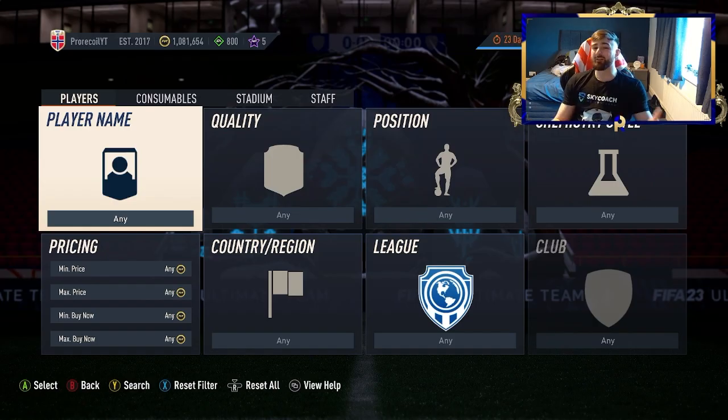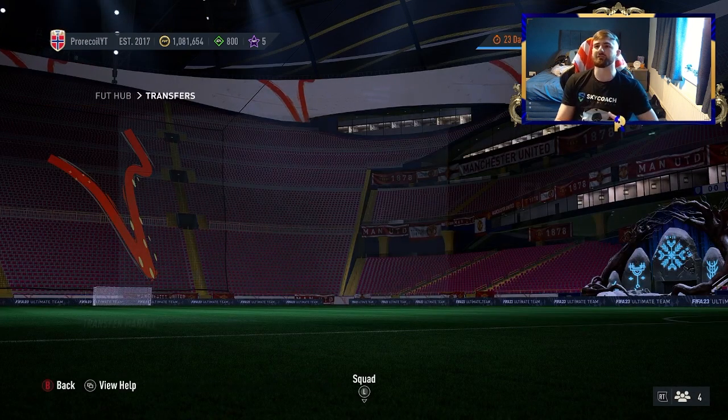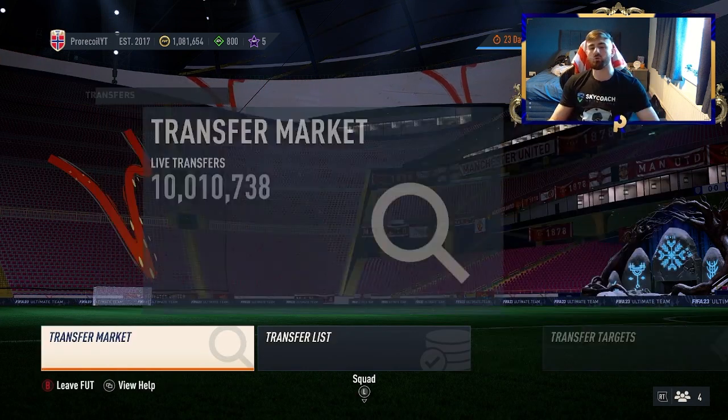For those of you looking to get your weekend league done, you can also get that done over at Skycoach. They've got an offer at the moment which you guys are going to love. But we need to get you guys some coins to start these methods — starting with bronze pack method and squad battles.